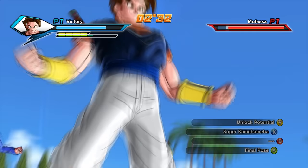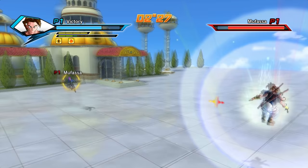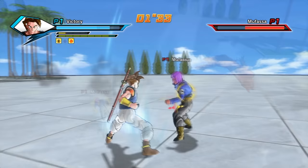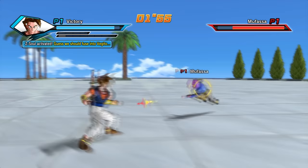Regardless of which Z-soul you pick, you should pick the one that fits your playstyle best. One thing to mention is that if you're an Earthling, your Ki regenerates automatically, letting you maintain the transformation for the entire fight without needing any Z-soul. The only way you can lose the transformation is if your opponent uses moves like Drain Charge, Hyper Drain, or Bluff Kamehameha.